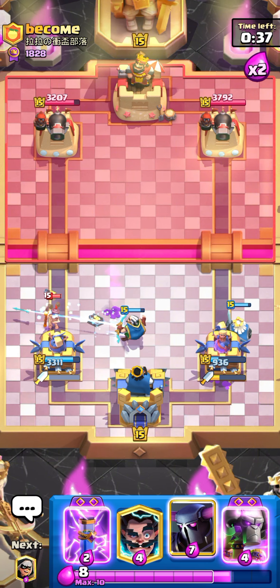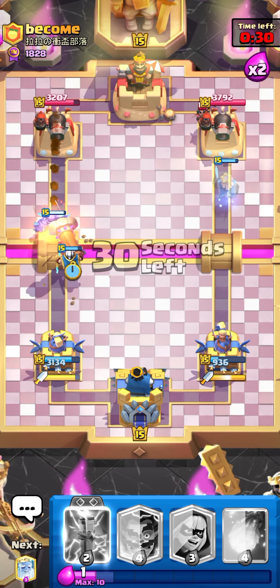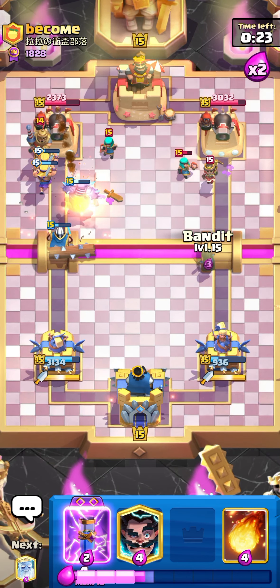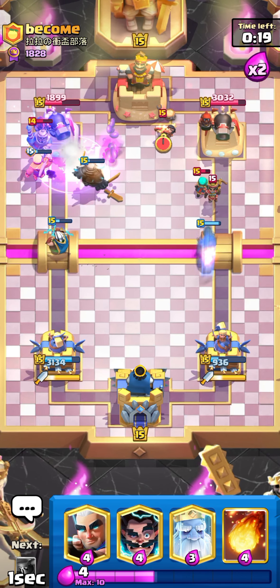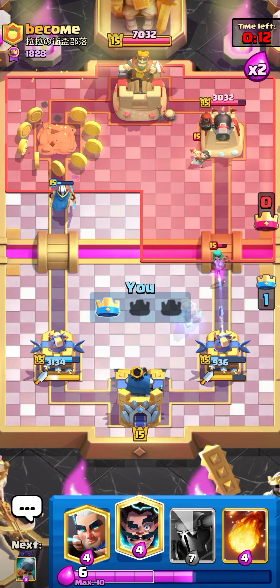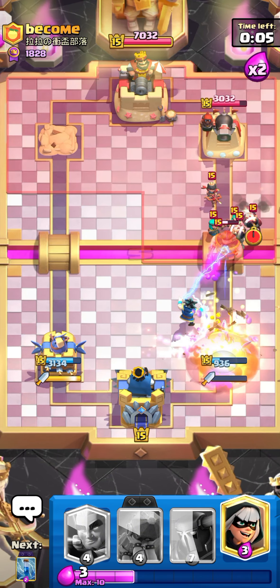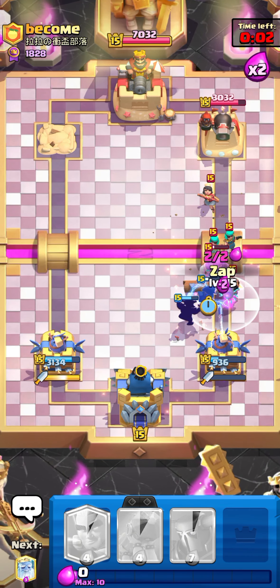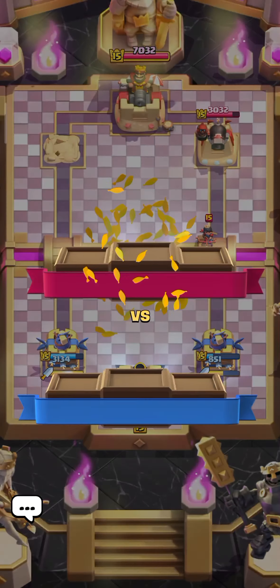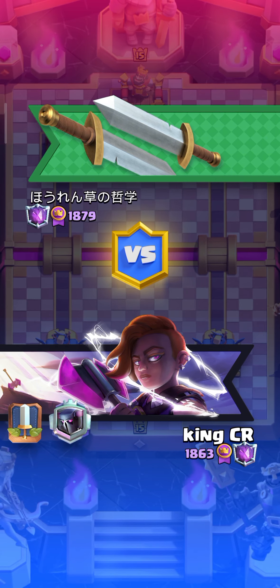He goes so aggressive. Let's go for pekka. He goes for lp so I don't know how he's gonna defend. Let's go for jab. Pekka is on tower — I can fireball his barrel. That was so nice! He over committed a lot and doesn't have any buildings. Let's go for another match.